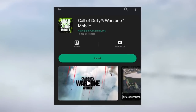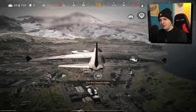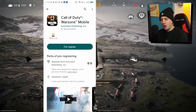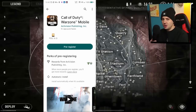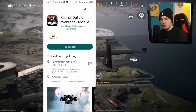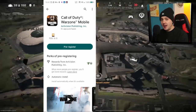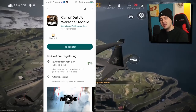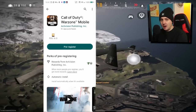Call of Duty Warzone Mobile just dropped a bombshell and has released a soft launch early. The official app is on the Play Store, but right now you can only pre-register. The developers have only launched the game in Australia, as most betas and soft launches usually come out there first, but you can still use a VPN to access it from anywhere in the world.